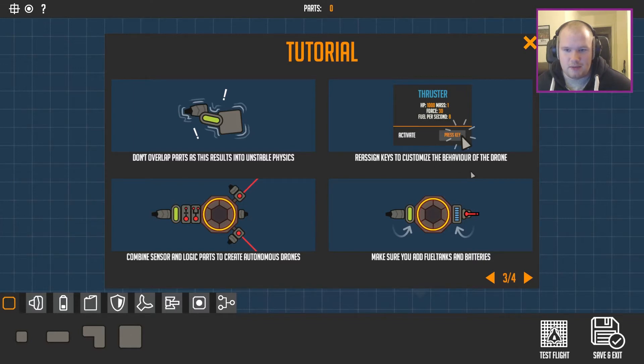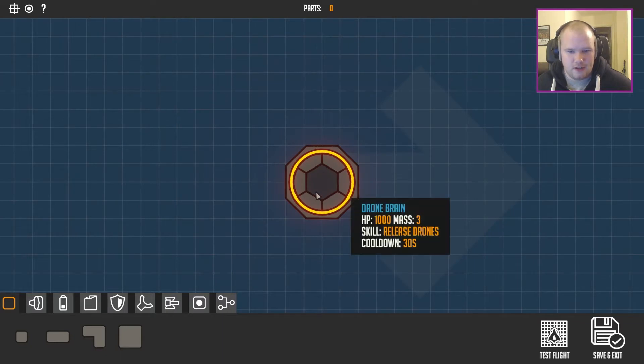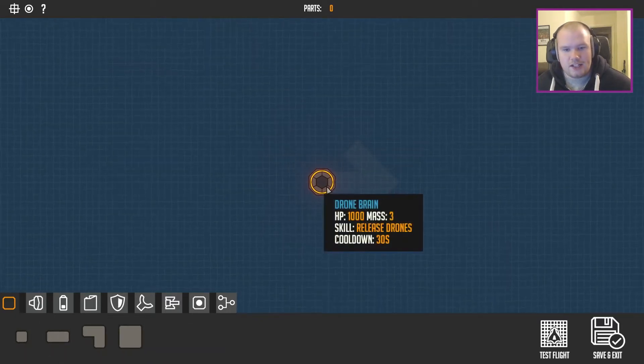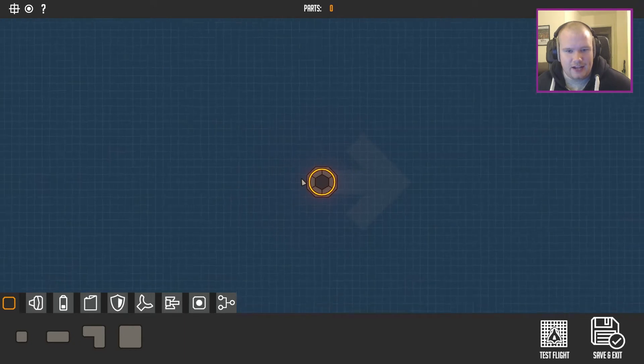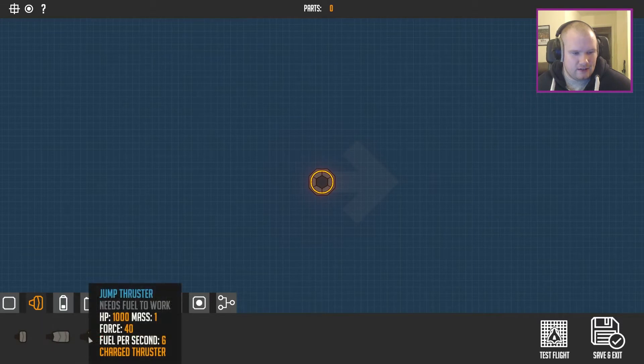Are there keys to customise the behaviour of the drone? Do we actually control the drone then? Autonomous drones, eh? Make sure you add fuel tanks and batteries. So these are some examples they suggest — not very good examples. This is where it starts: the drone brain. There's some cubes. I guess because it's alpha they haven't really got limits. You're not really limited by cash, like if you play games like Spore where you're limited by cash on what you can create.